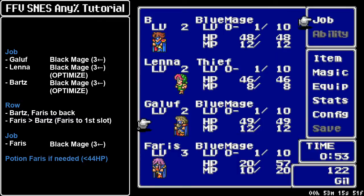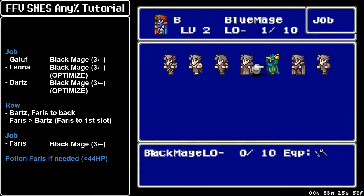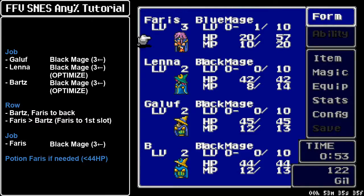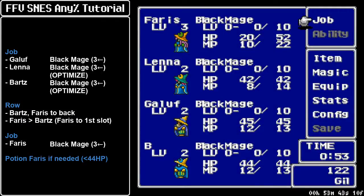Your cursor should be on Galuf — that's where we end the Wind Shrine Black Mage setup. We equip Galuf to Black Mage, and we want Lena as Black Mage as well. We've optimized for leather armor for some defense — same for Bartz. We're going to put Bartz and Faris in the back row for defense, and then shuffle Faris to the lead spot in the party. I do this because I often use potions on her and combinations with mixes, so it's nice to have her up front so that you don't need extra inputs to select and cast those things.